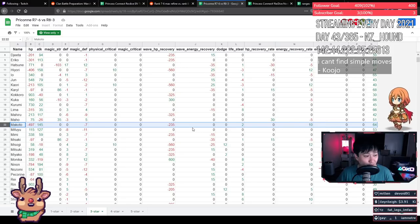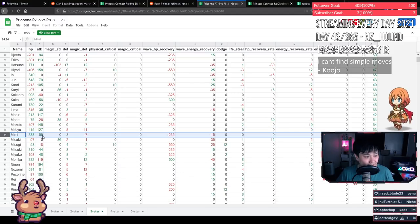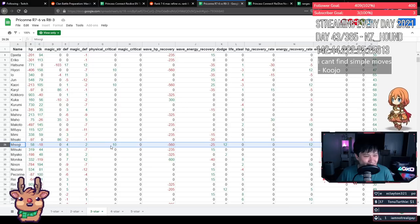Mafuyu gains HP and loses a bit of defense — if you use her, I'll take the attack. Mimi gains HP but loses attack and a bit of other things that don't matter. I'll take it, but because the attack gain is so low, it's a little lower priority. Misaki gains attack and loses a bunch of defensive stats but gains HP recovery rate and lifesteal. It's okay — she's not losing too much for a bit of attack, but not too high priority.